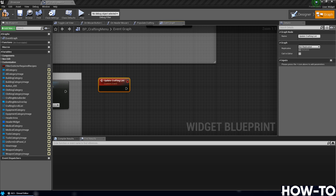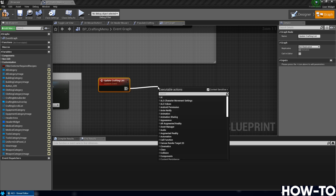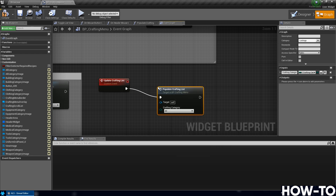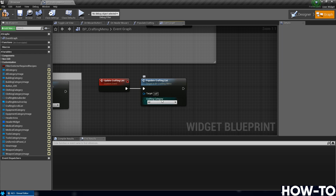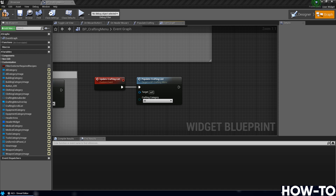From Update Crafting List, drag off and call Populate Crafting List — leave the category as 'All' so it covers all crafting categories. Compile and save.